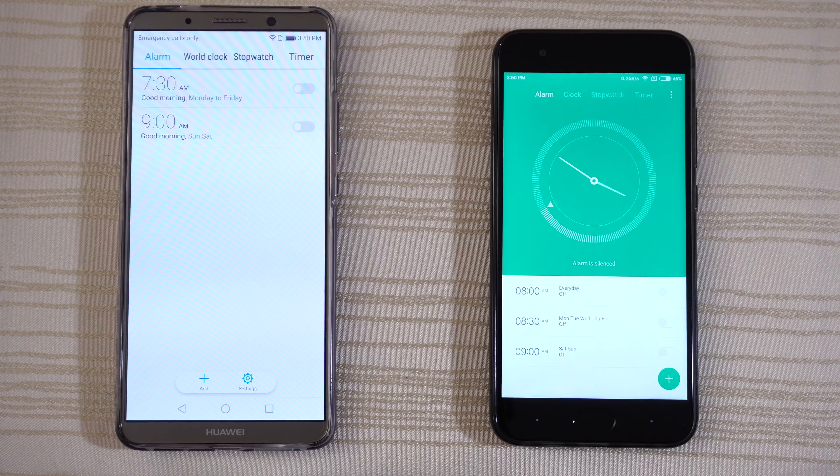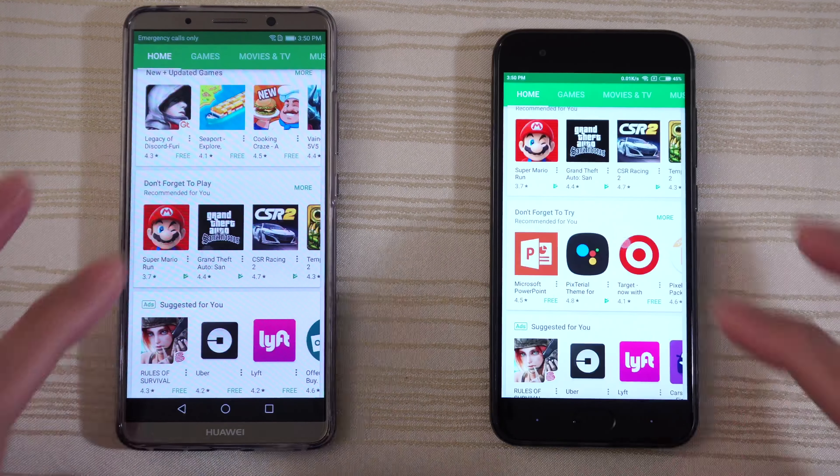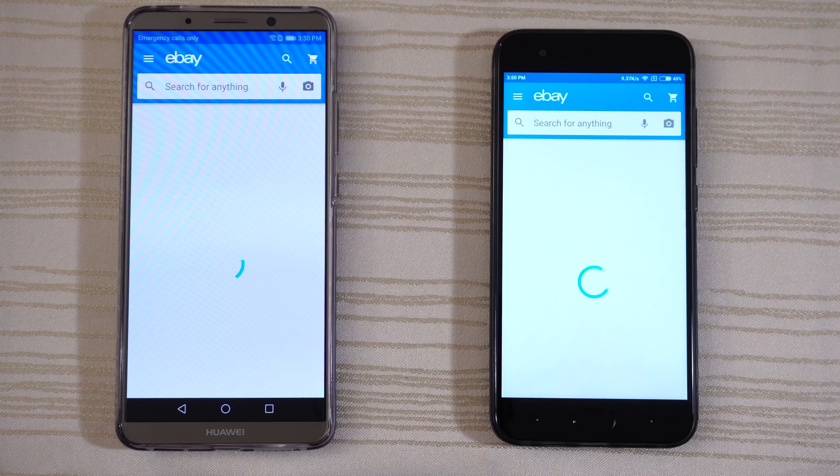We have the clock here. Play Store — nice and fast. Click on Lyft and leave it there. eBay on both — okay, pretty similar.